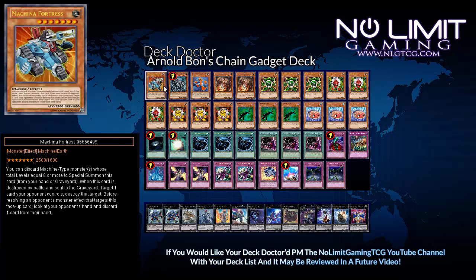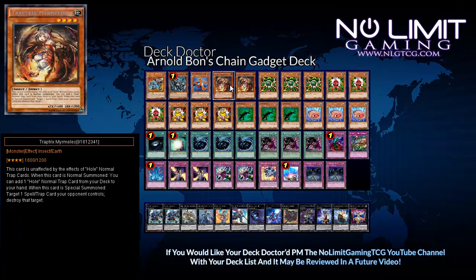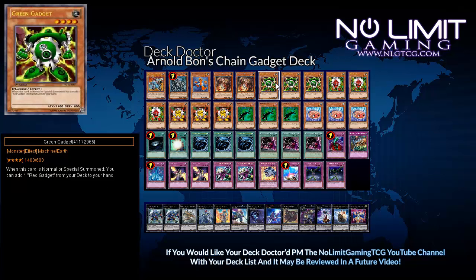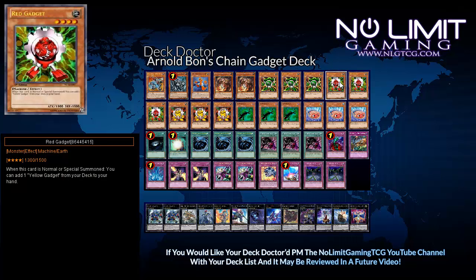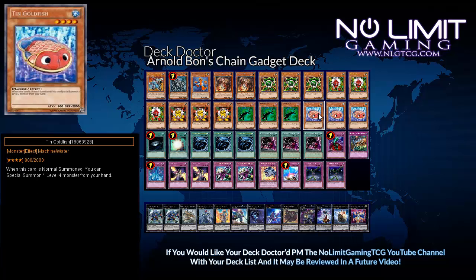Starting off with the monsters we have one Machine of Fortress, one Redox Dragon Roller of Boulders, one Machine of Gear Frame, two Traptrix Myrmeleo, three Green Gadget, three Red Gadget, three Yellow Gadget, three Kage Takage, and three Tin Goldfish.